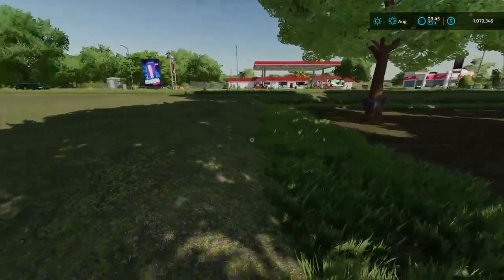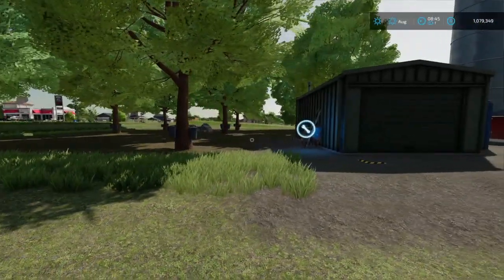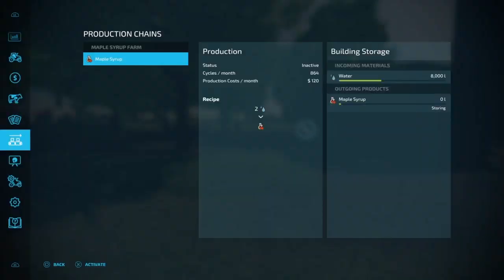For a tutorial video that'll be fine, but for your gameplay you probably wouldn't want it like that. I'm going to get back into doing tutorial videos and map tours. If you come to the little icon on your menu, you can see your production chains — Maple Syrup. Cycles per month: 684. Production cost per month: $120. The recipe is two water for one maple.